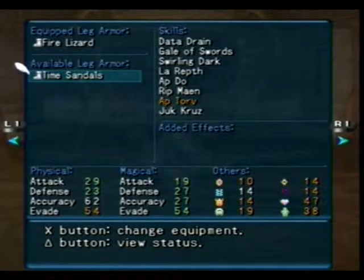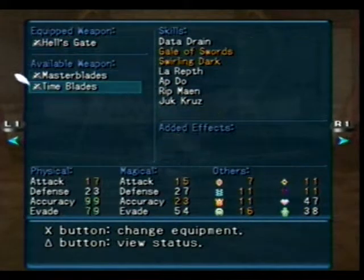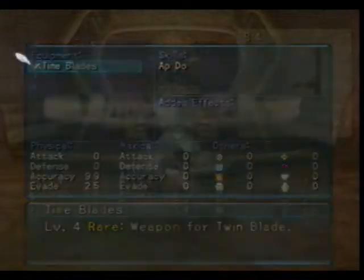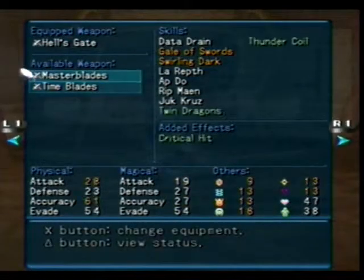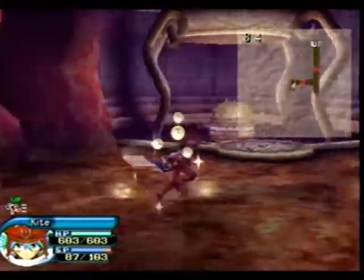My elemental resistances and attacks aren't as good, but honestly I couldn't care less. I like attack, defense, accuracy, and evade. And the time blades give you a ninety-nine accuracy, which is pretty cool. I'm not going to use them because their attack is so low — twenty-nine to seventeen, you know. Geez. But I will show them off a little bit; they're kind of neat and they're rare!